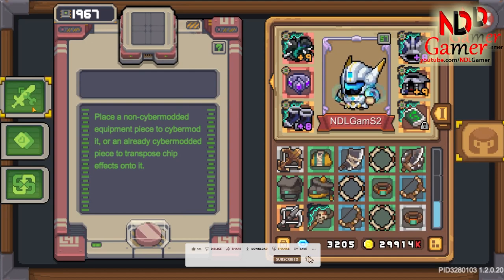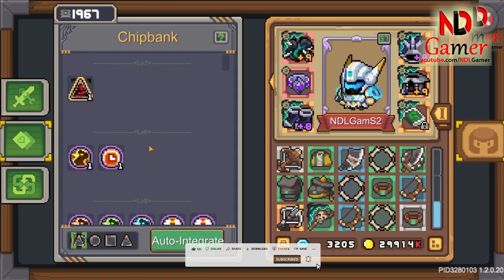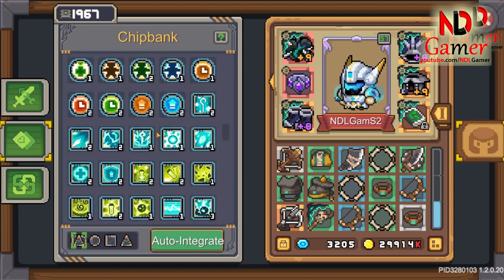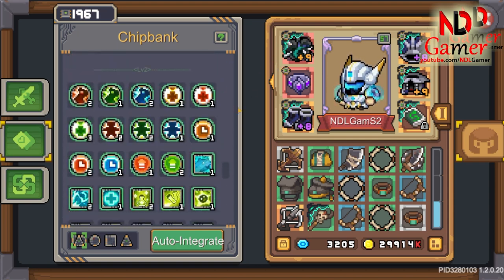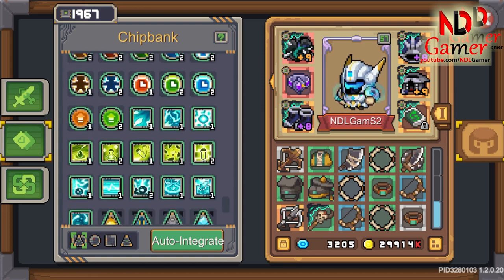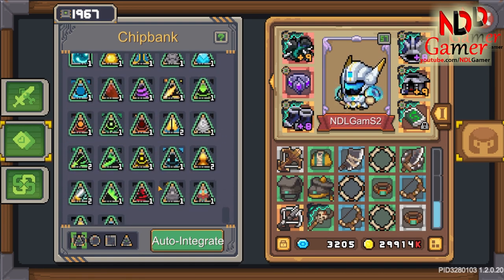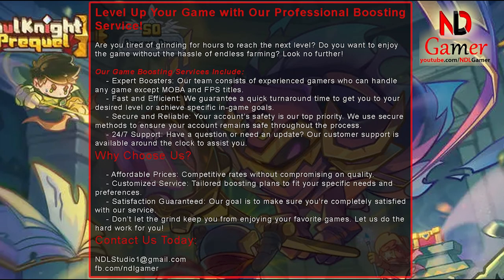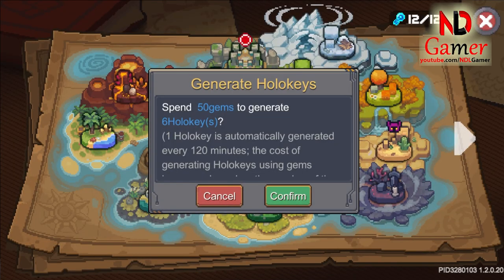Today's video will be about tips for farming chips to quickly get level 7 — round, square, and triangular chips — and how to use holokies for maximum efficiency. I also want to be honest that I have very few chips because I don't have much time to play. By the way, I want to advertise that I offer game boosting services for all types of games, so if anyone needs this service, please contact me. Alright, let's get into the content.